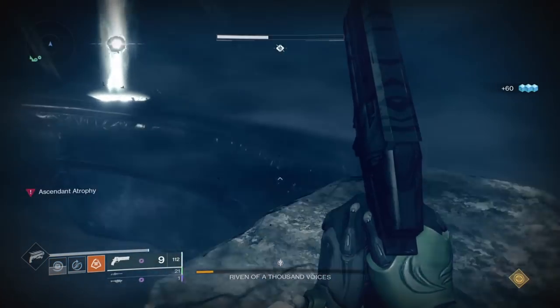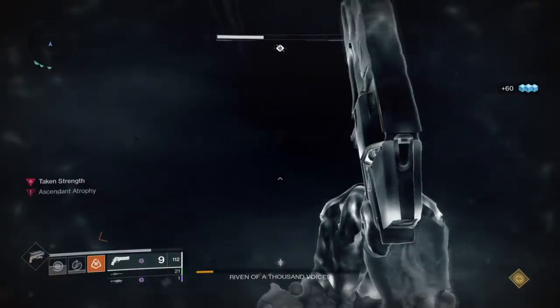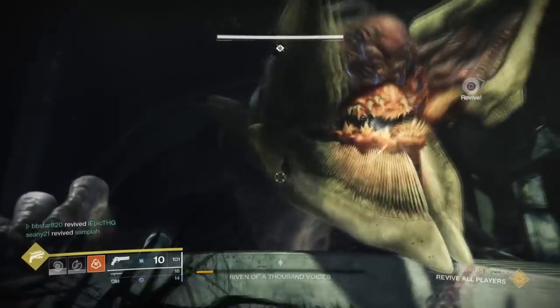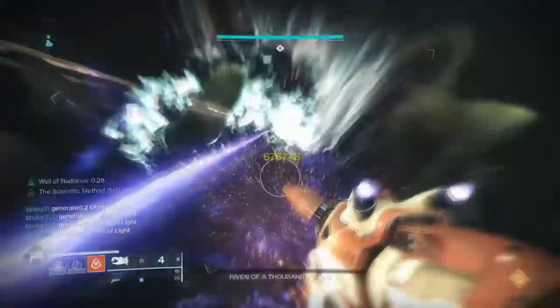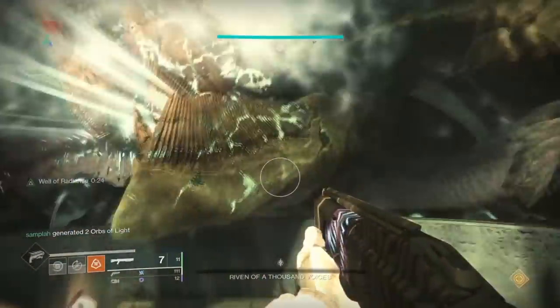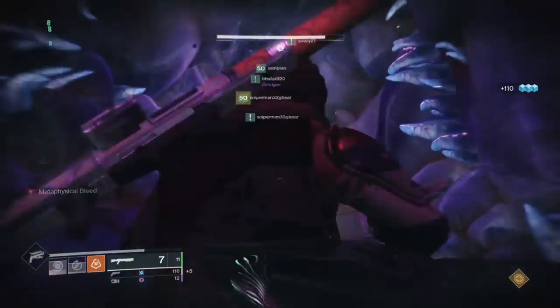When you make it to the top of the ascendant realm, jump into the white orb to be transported back into the room. Riven will once again burst through the screen and you will need to finish her off before she wipes you. Once dead, head inside of her throat and shoot at her heart to complete the encounter.